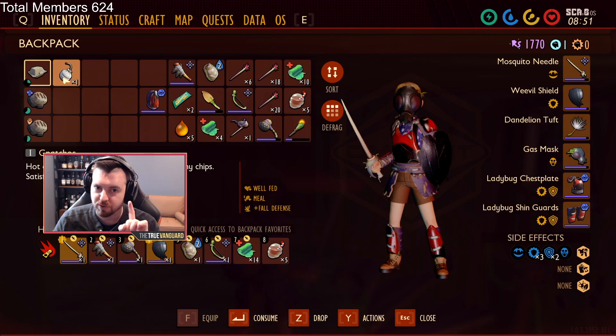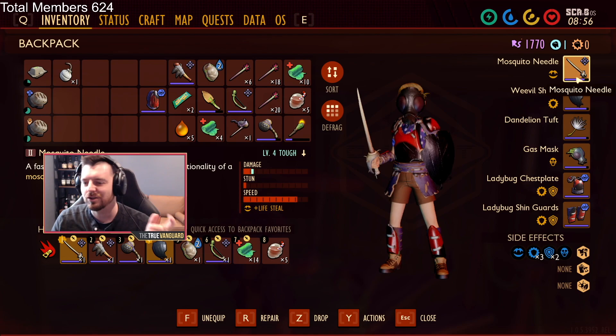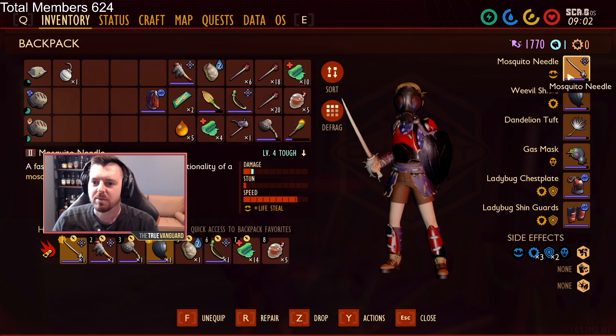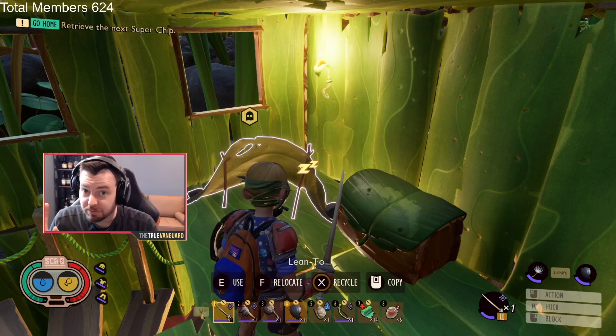So in terms of what you're gonna need: gas mask, grenade if you haven't opened the door yet, and heals — very important. I like the mosquito needle. I know it's not the meta weapon, but I like how it looks and I like the health steal effect on it. I definitely bring a mosquito beak with me to repair it if it gets low. I've got mine up to level four on this fresh playthrough. I recommend having a shield as well.